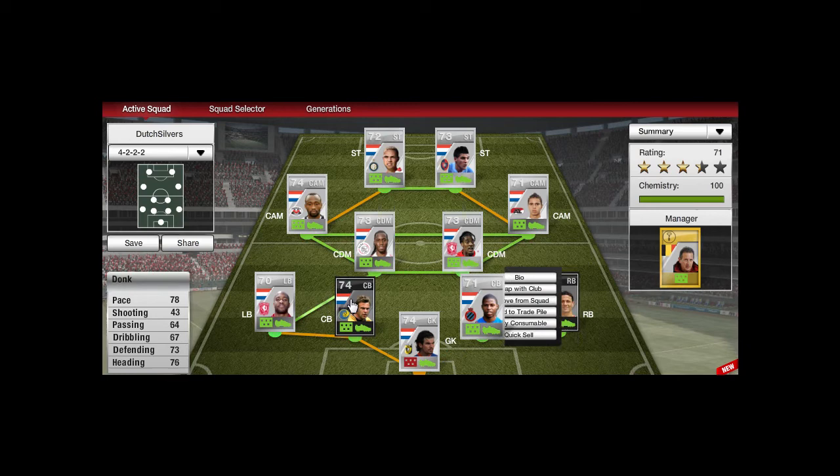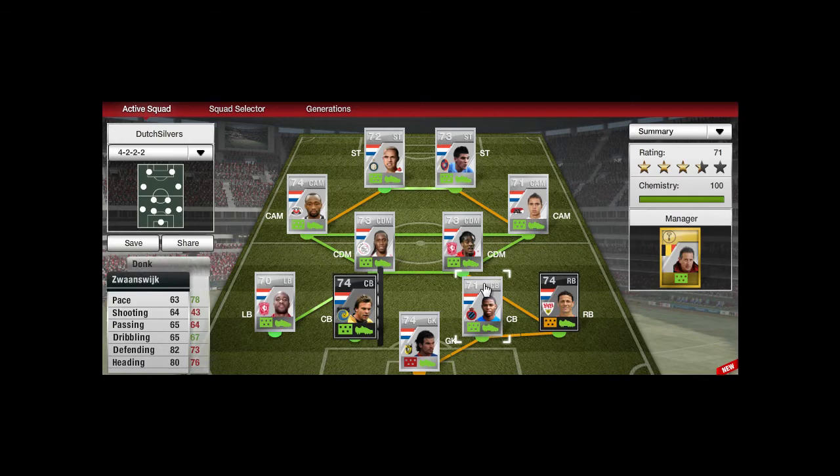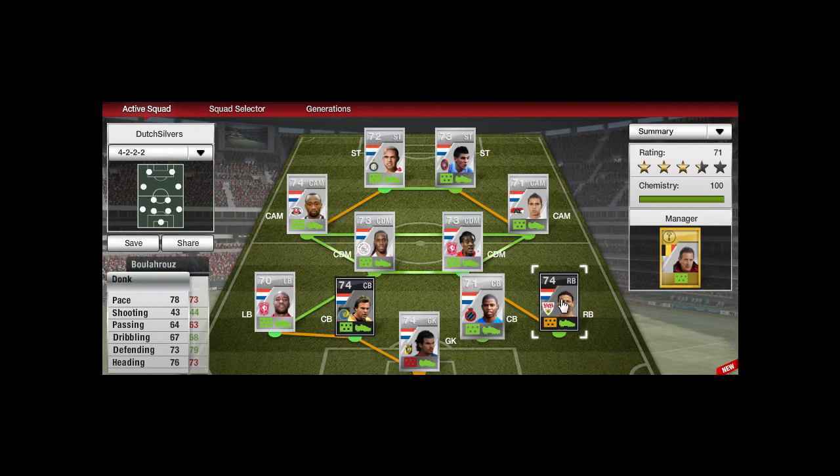This guy, Donk — really nice pace for a silver centre back. Decent defending, good heading. I think his defending is actually better than the stats show, because he is also just really strong at the ball, just like Zwaanswijk.